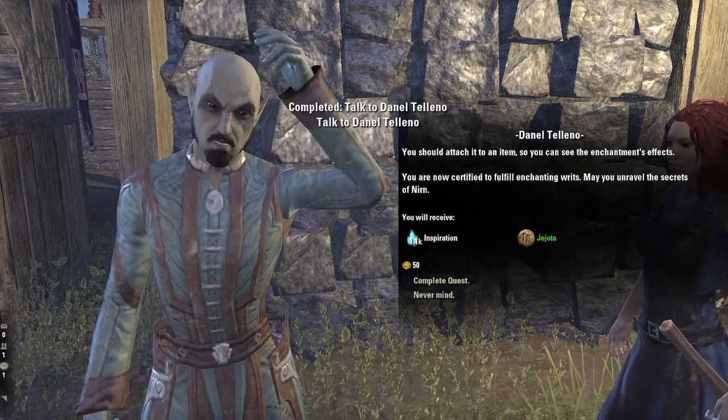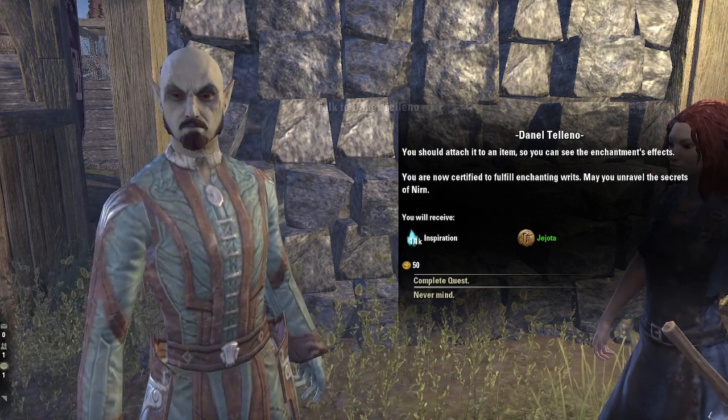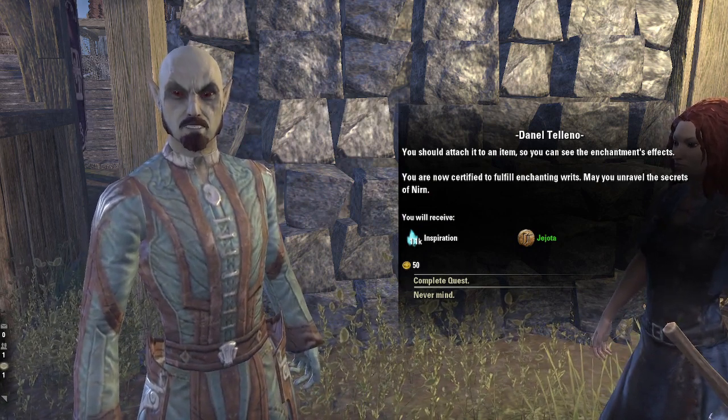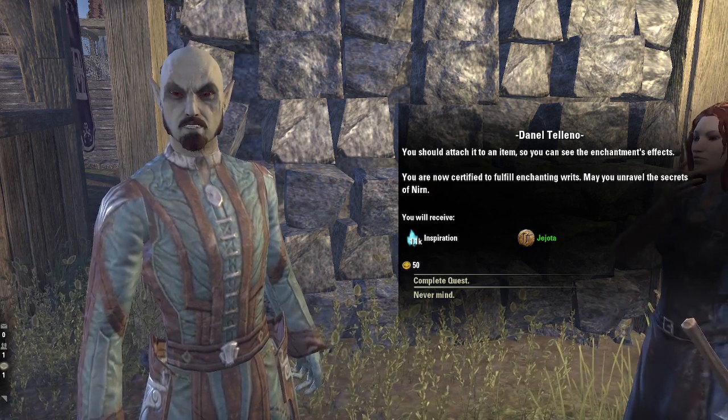You should attach it to an item so you can see the enchantment's effects. You are now certified to fulfill enchanting writs. May you unravel the secrets of Nirn.